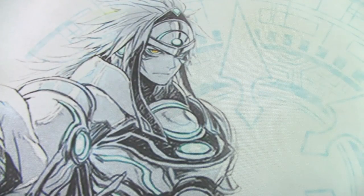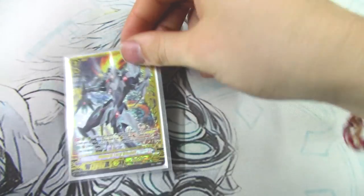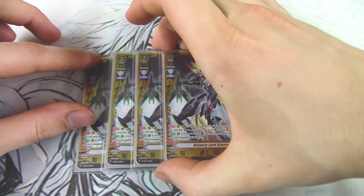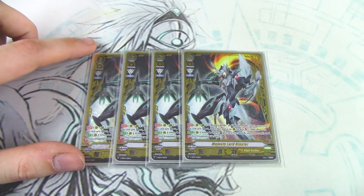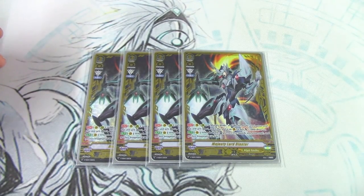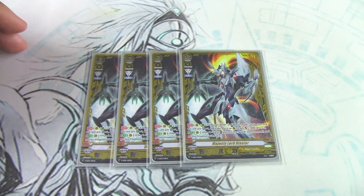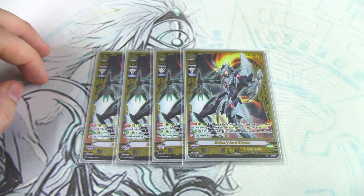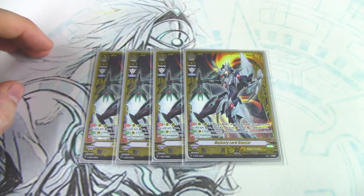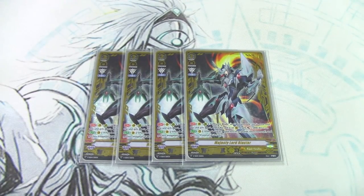Next up for grade threes — and this is me flexing — four copies of Majesty Lord Blaster. MLB's skill is continuous: if you have Blaster Blade and Blaster Dark in the soul, this gets a crit. And if this is on the vanguard circle, it gets an additional 5k and a drive check. So consistent triple drive, consistent 18k defense, and a crit for pressure — and the crit's on rear as well. This card is just dumb. But I love the fact that they made it accessible to everyone.